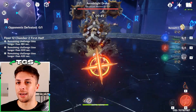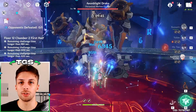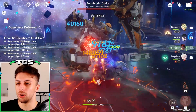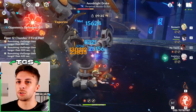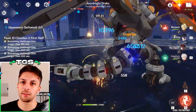Hu Tao is probably still the best single target carry when it comes to no signature constellation zero discussions, and she still holds this title when you put things like constellation one or Staff of Homa in the conversation, since these are layers of investment that raise her ceiling comparatively higher than other characters in the game.